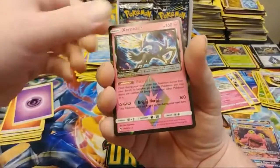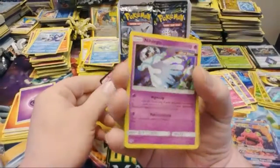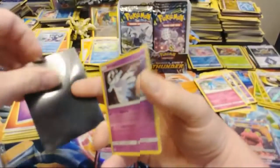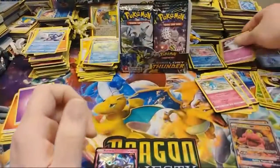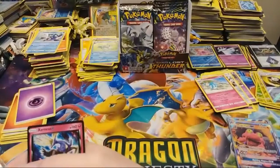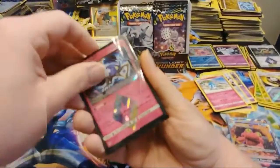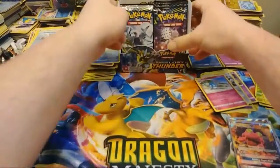Xerneas Prism Star — very, very nice. And a Nihilego Holo foil. I almost forgot about old Nihilego. So that's our third Prism Star of the box. We may or may not get some more — you never can tell. I think I have seen four from the set in a box. I do like that Xerneas, it's very nice.